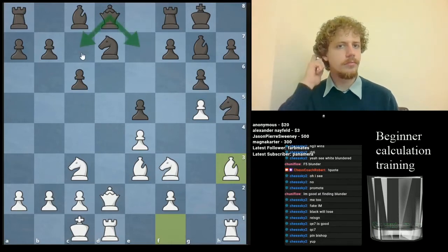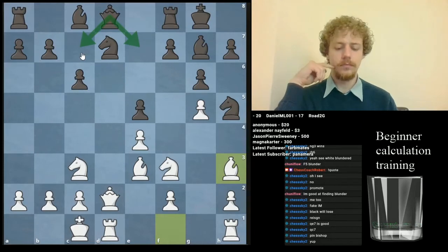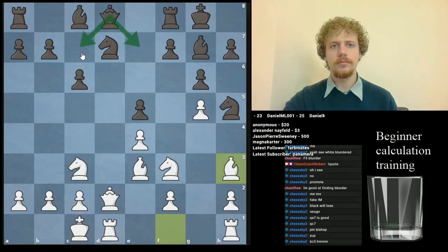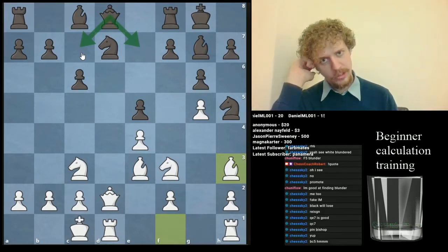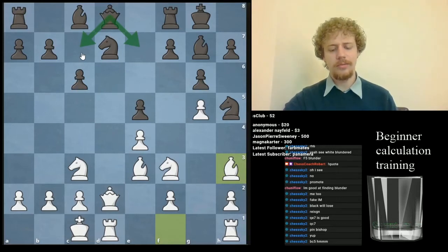We would just see what's the difference between these two. This is another example of a time when someone could just stop calculating — they look at one of them, they're like 'that works,' and move on. Is there any difference between Queen e7 and Queen c7? Bishop c5 could be an idea, so maybe it would be like Queen e7, Bishop takes d7, Rook d8, and something with maybe Bishop c5. Does it matter though?